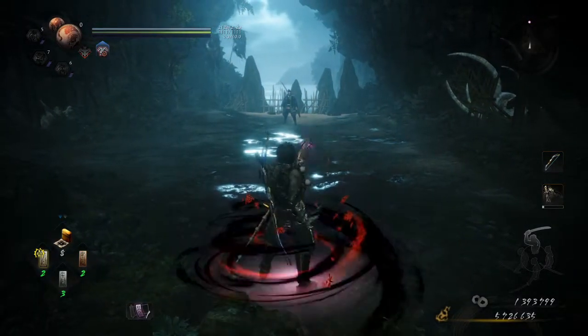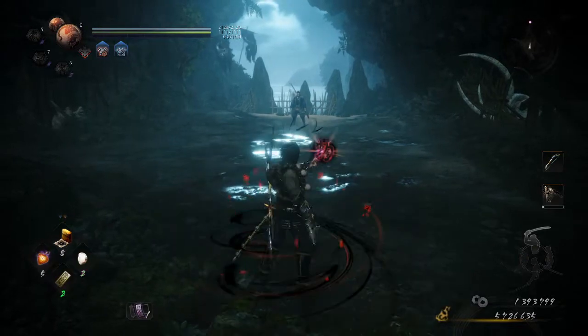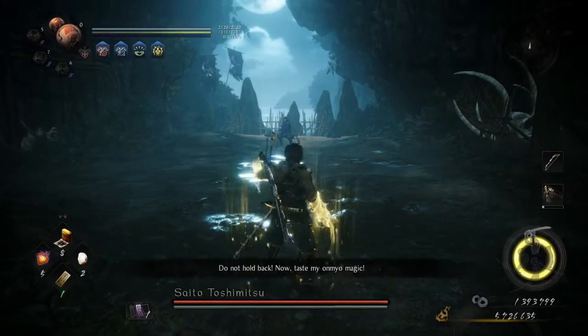In today's tool belt we'll be sporting the Barrier Talisman, the Fire Stop Talisman, the Water Stop Talisman, and the Lightning Talisman.